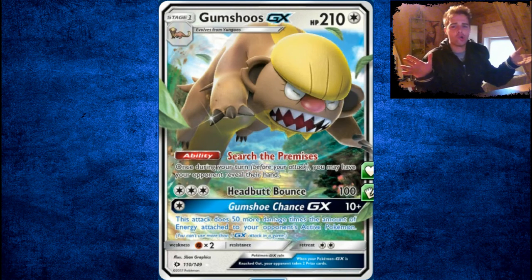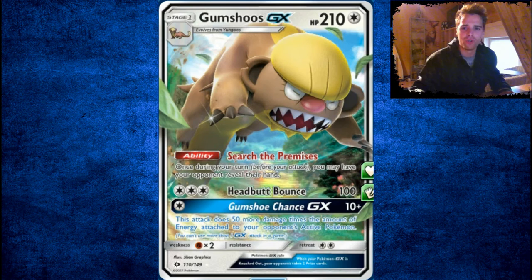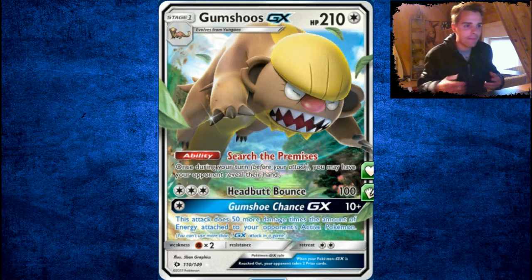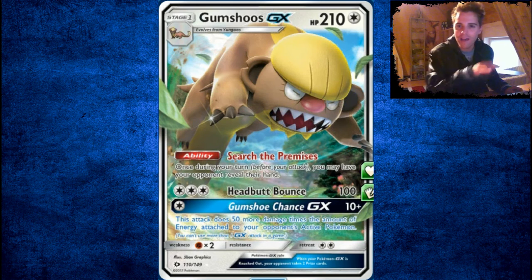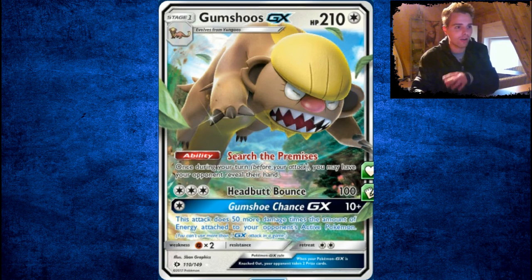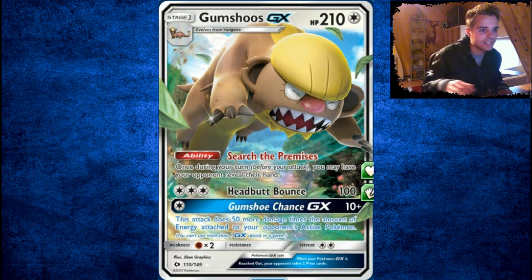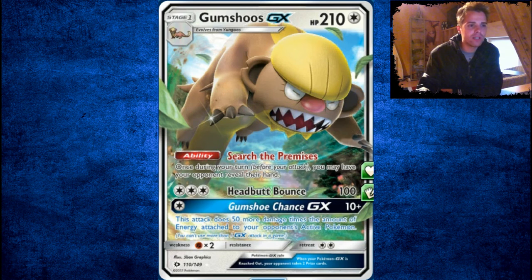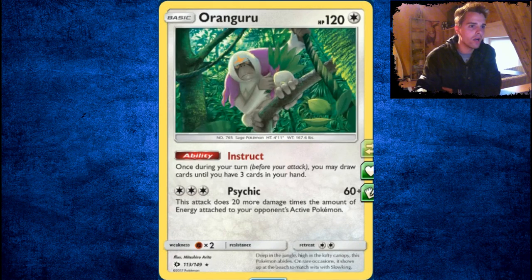Yungoos evolves into Gumshoos GX. With the ability, you can check out your opponent's hand time after time and see what they have. Use an N to get rid of their epic stuff. 100 damage for Double Colorless and a regular energy. Gumshoos GX deals 10 damage plus 50 more times the amount of energy attached to your opponent's active — this could be playable. Maybe Team Skull Grunt after you saw your opponent's hand. Stufful — beware, not good.